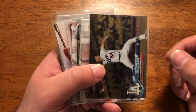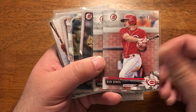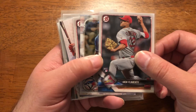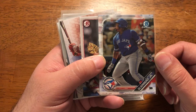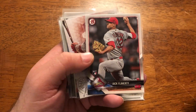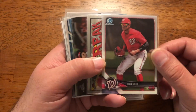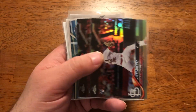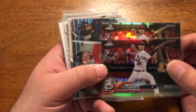Next up, I tried to put them in some kind of order, it just didn't work. Nice Bueller Chrome rookie, a couple of Senzel First Bowman cards, a Flaherty rookie card, a 2019 Bowman Chrome Vladdy Jr., another Flaherty rookie, a Devers rookie insert, a Soto Bowman Chrome from 2018, a nice Trout insert, and a couple of really nice Flaherty Topps Chrome Refractor rookie cards.